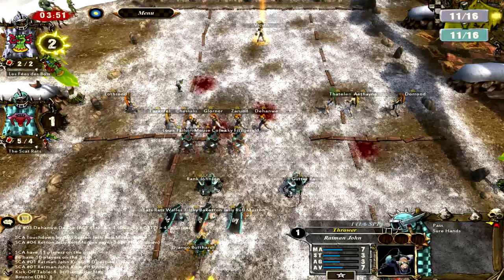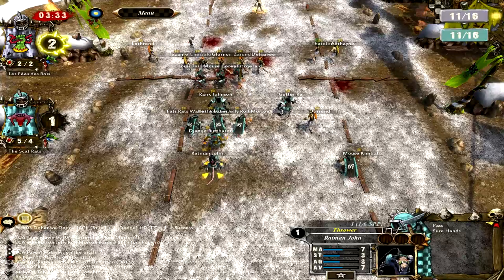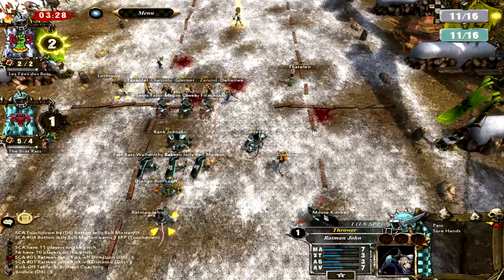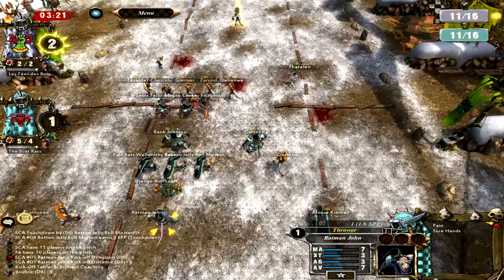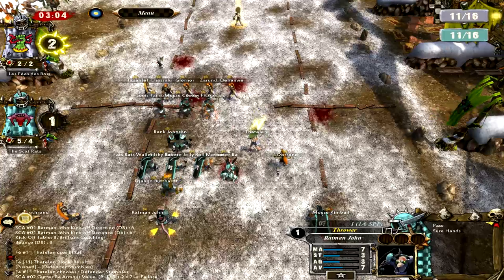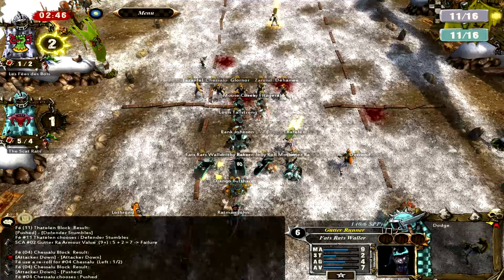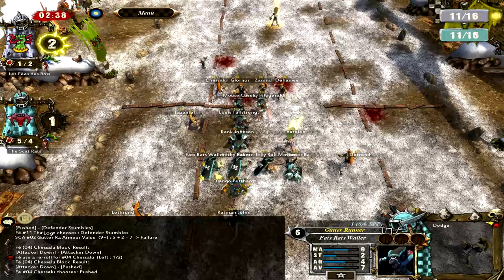Ratman John, why are you the worst? Seriously guys, we're going to swear at Ratman John all day because he's the worst. But it turns out we do have five rerolls at this point - being an agility team, you do need rerolls pretty often because you're making dodge rolls so often. They're bound to fail at least once in a while, even if you do have Dodge. You're doing like three or four dodges with one player at the same time sometimes. He did a reroll for some reason and it ended up being a push. He's got one reroll, I've got five - works out pretty well.